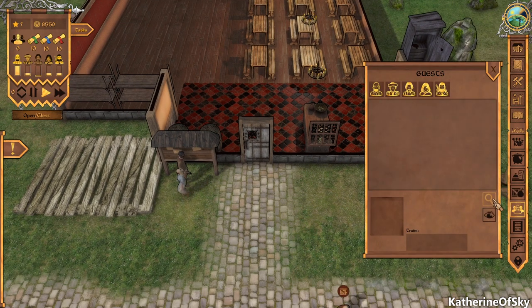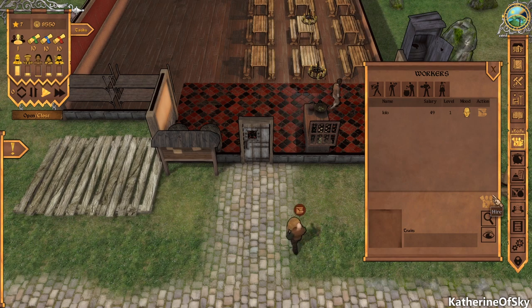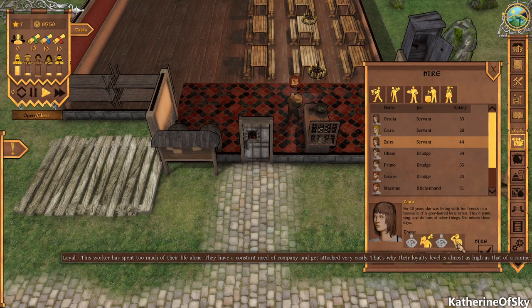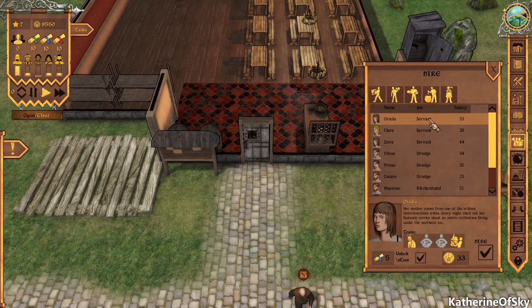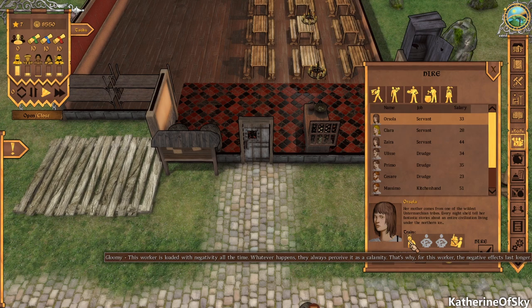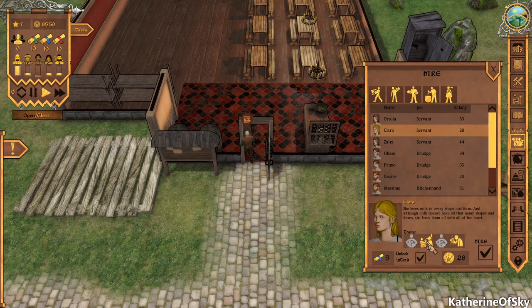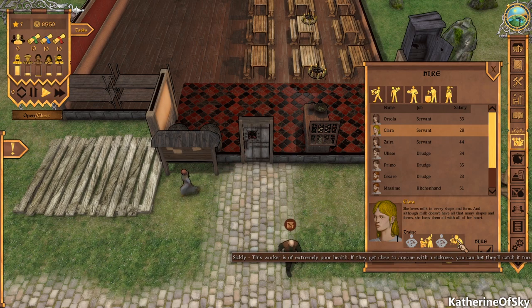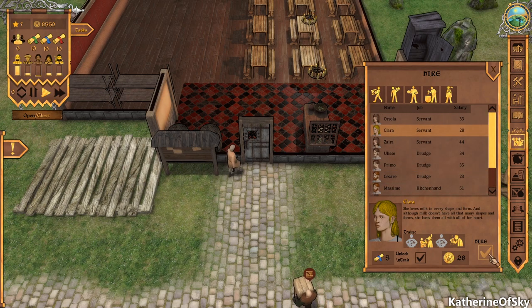Let's get some people working for us. I always confuse the guest tab with the worker tab. We need a servant right now. They have different qualities — this person is loyal, this person is a gossiper who sometimes stops working to spread gossip. You can pay scrolls to unlock other traits. Orsola is gloomy — negative all the time — but also a workaholic who shows great passion. Clara is persuasive, meaning she makes more money than usual, but is sickly. These are the only servants and they basically serve dishes to patrons, so we're going to hire Clara.